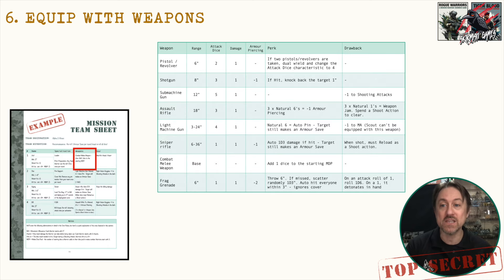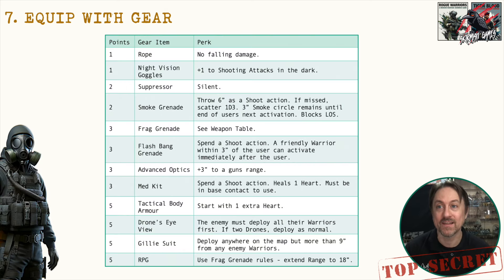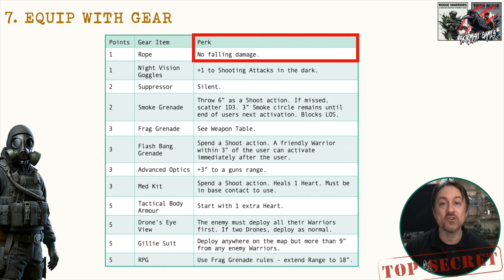Once weapons are chosen for each warrior, enter them on the mission team sheet. For gear, every team starts with five points and can spend them however they like — all gear to one warrior or spread out. Each gear item has a points value and a perk, and gear will also be customized in campaigns to fit the narrative.